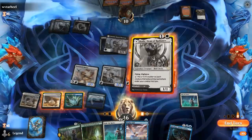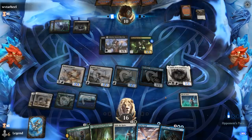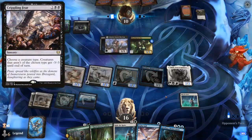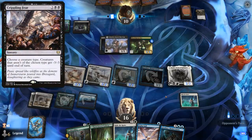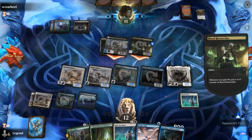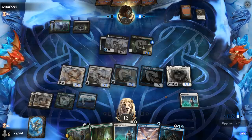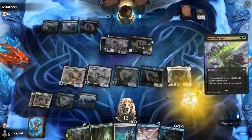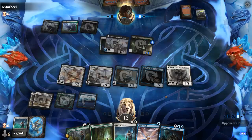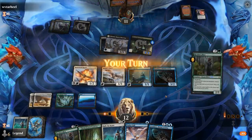Alright, there's my white mana. So now I'll play Shale, and next turn I can play an extra Rally. Now if our opponent has a sweeper we could be in trouble — Crippling Fear comes to mind; that would be quite devastating.